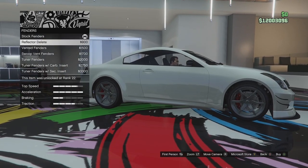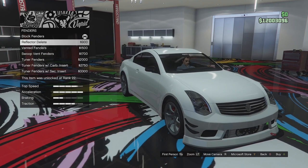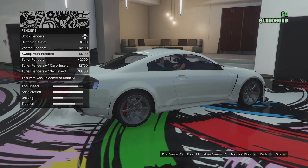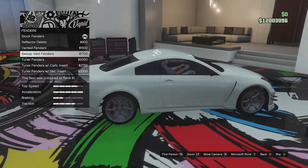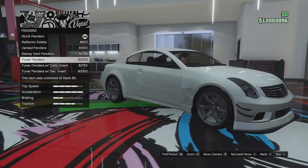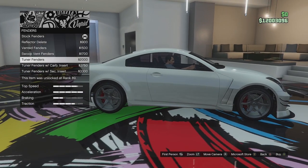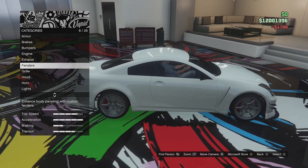Fenders: we can go for stock fenders, we can delete the reflector on the side, we can go for some vents, or swooped vents — they look quite good and definitely make it look more drift car-ish. We can go for tuner fenders which has a cutout, with a carbon insert or secondary insert. I'm just going to go for the swooped vent fender — that looks quite good.